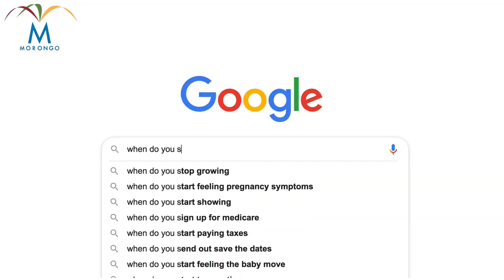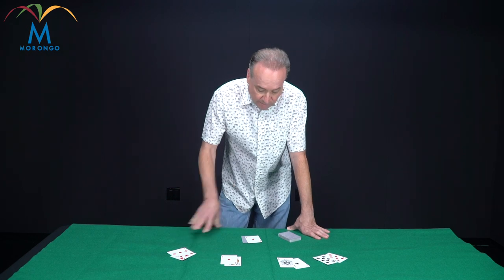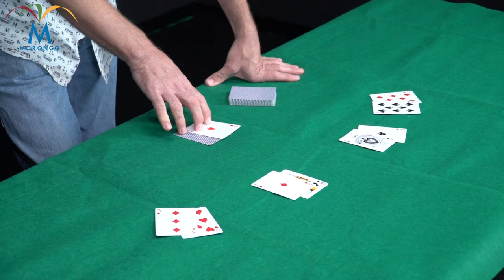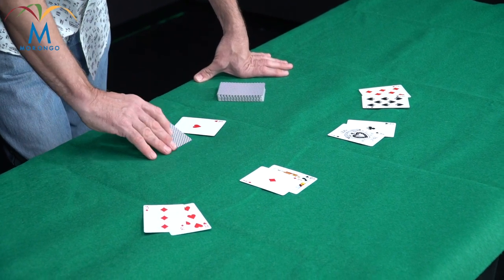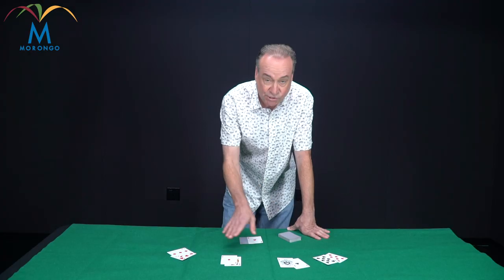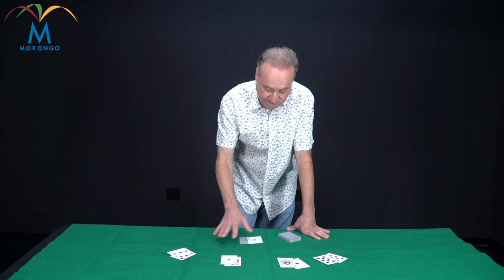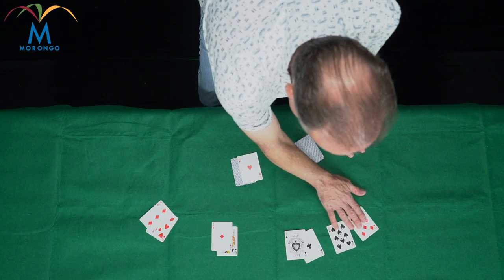Question number one: when do you split in blackjack? When you got no more money to take off. Look, right here where you have the ace showing, I would probably take insurance here, and that means you insure whether this card underneath there is a 10. So if you took insurance, you lose the insurance. It's not covered with homeowners or your car insurance, by the way. Okay, then you got eights here.